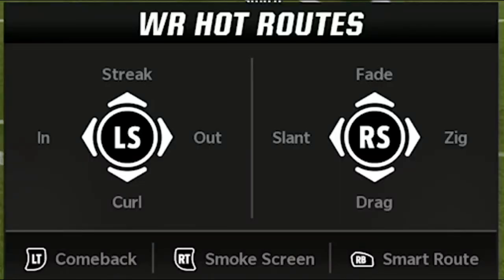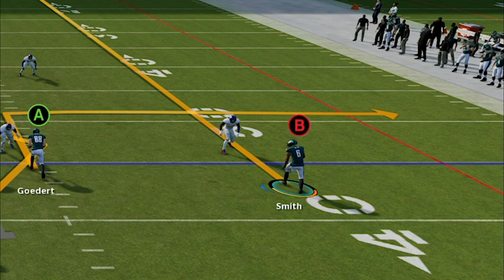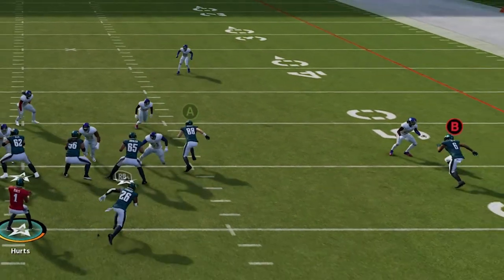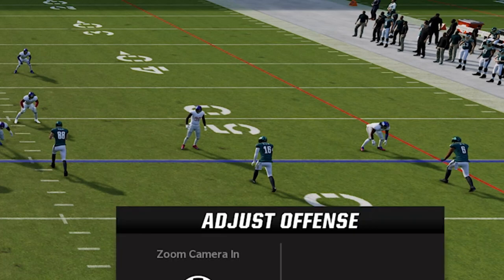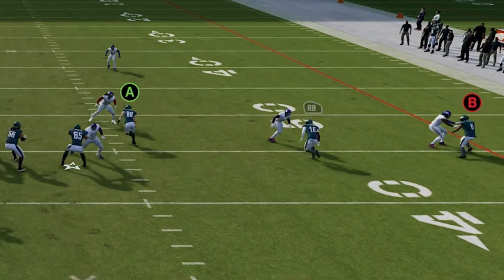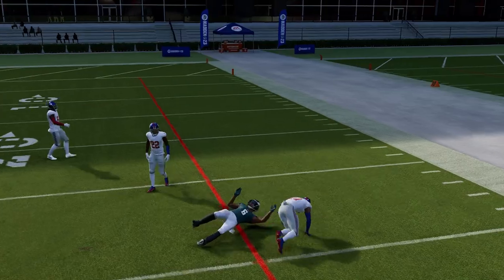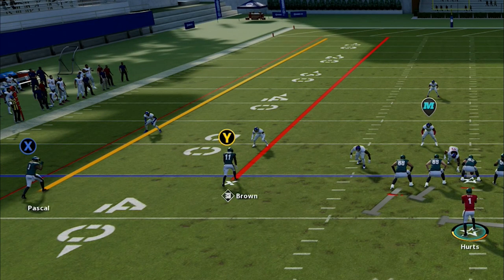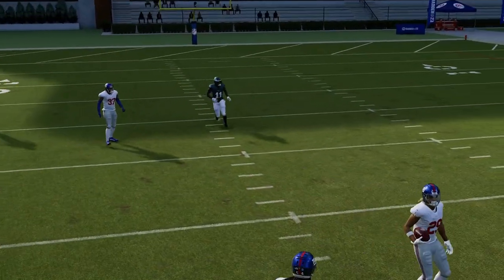Next up are offensive adjustments, starting with the hot route that most players rarely use enough — the fade route. Most people don't know this route is much more effective than the streak adjustment most people use. When you put a receiver on a streak, he's programmed to go straight forward, which plays right into what the defense wants, whether it's man or zone. In man press, this allows the defensive back to press and control the receiver at the line of scrimmage. In zone, slot corners and safeties will zone chuck the receiver toward where deep coverage defenders are, slowing you down and messing up the play.